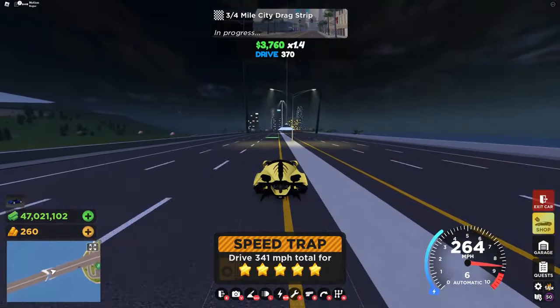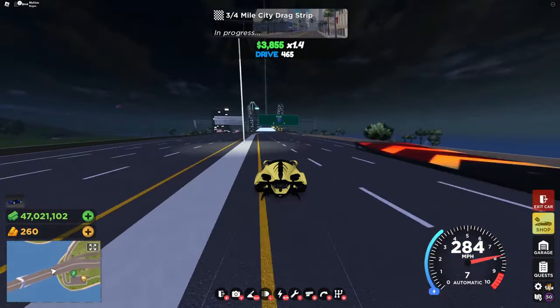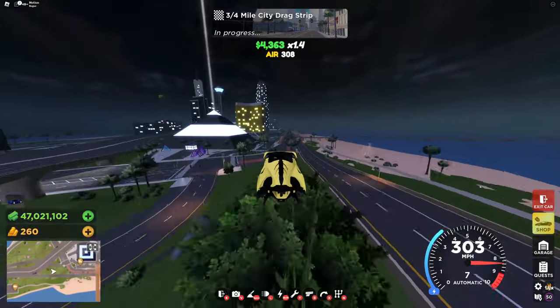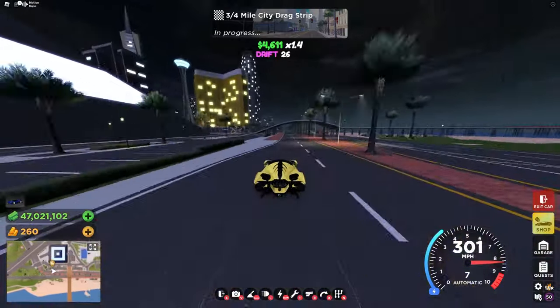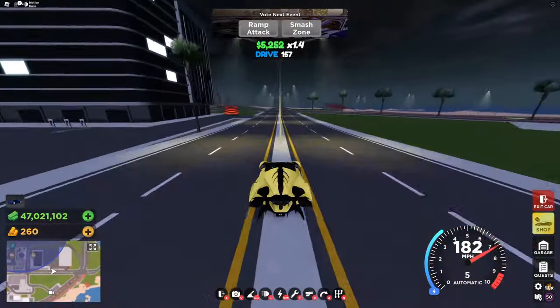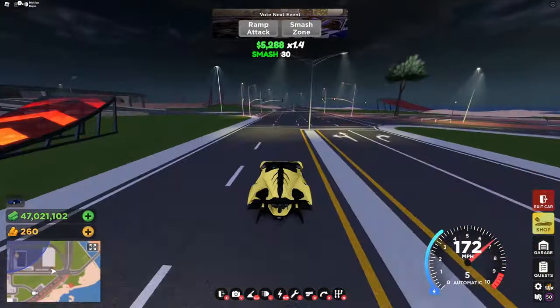The way this works is 75% of the time there's races and then 25% of the time there's a chance of there being events, and it just mixes it up so that there's not always just races you're doing. As you can see here we finally got an event and you can choose between the ramp attack and the Smash Zone.